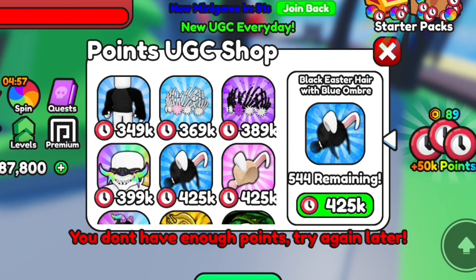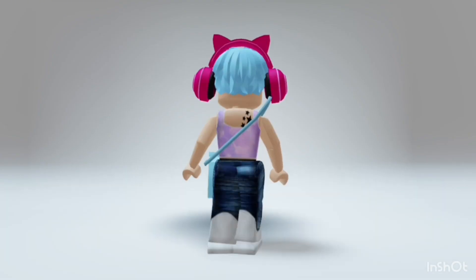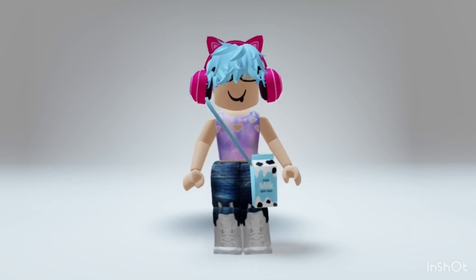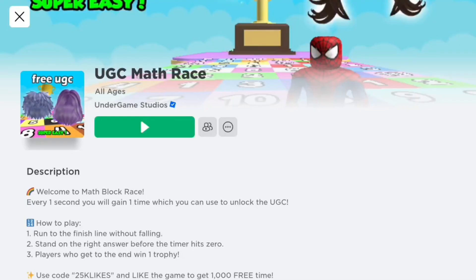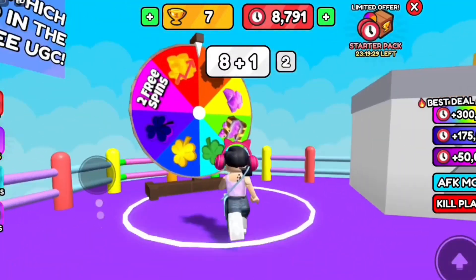Next, UGC Math Race. How to get free boy hairs in UGC Math Race. Join UGC Math Race. Open UGC limited item to spin the wheel.